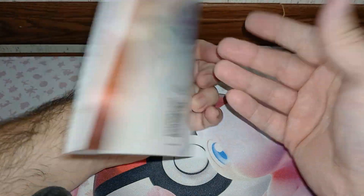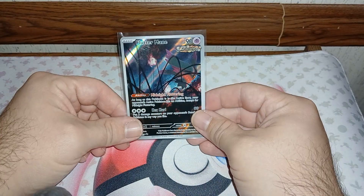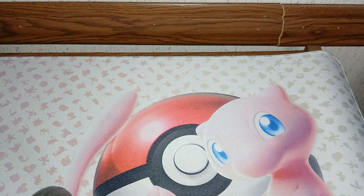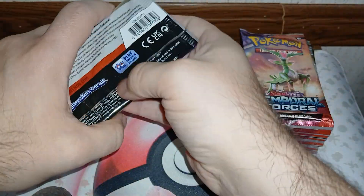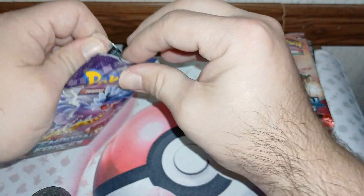We got Vulpix, Froakie, Eevee, Phantump, Jamming Tower, Glaceon, Dipplin, Iron Leaves, Abra, and the Teal — the Wellspring Mask Ogerpon EX.